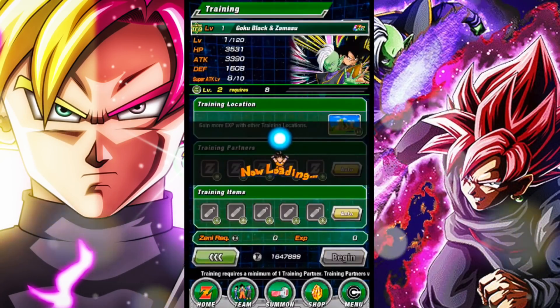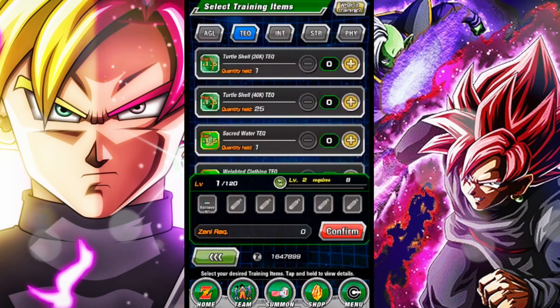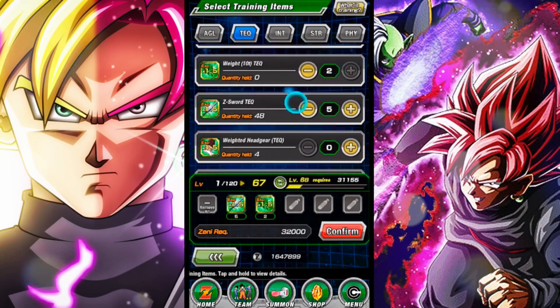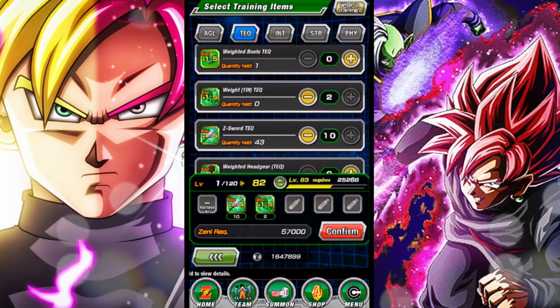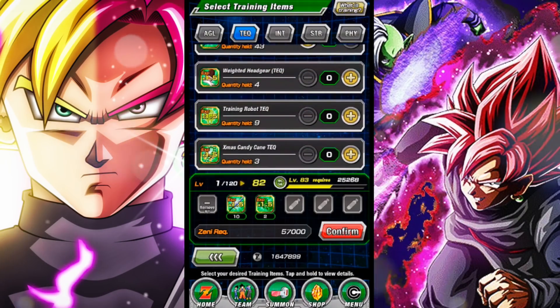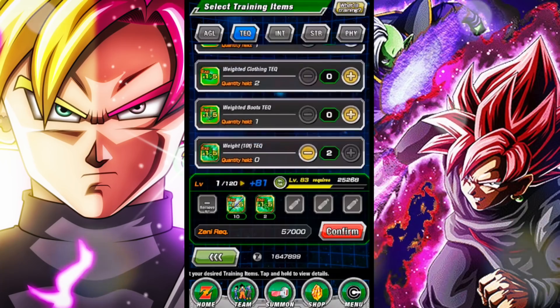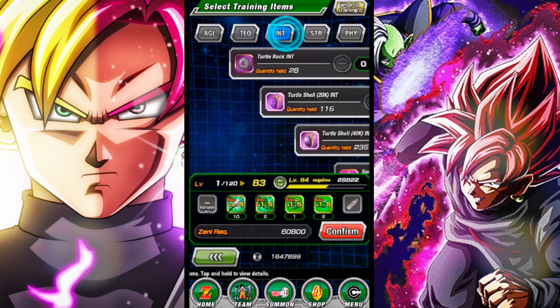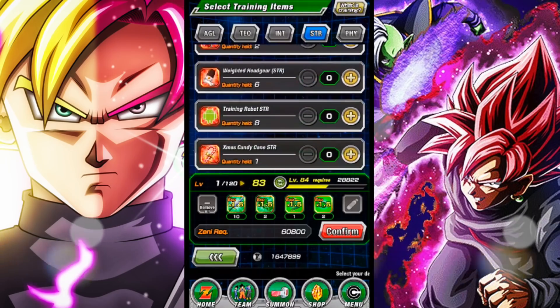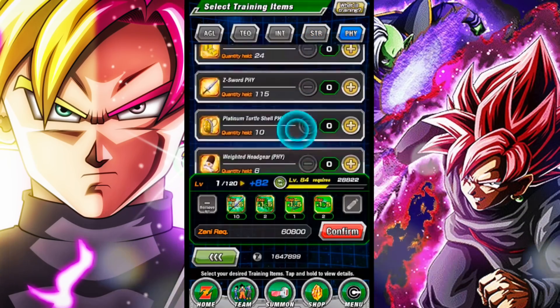Here's the TUR form of the boy himself. Gonna go ahead and train him up as much as possible. I don't have much in the way of training items because my tech units have just been gorging on everything that I have that's training item worthy. I have these Christmas candies — I'll probably use those right here.